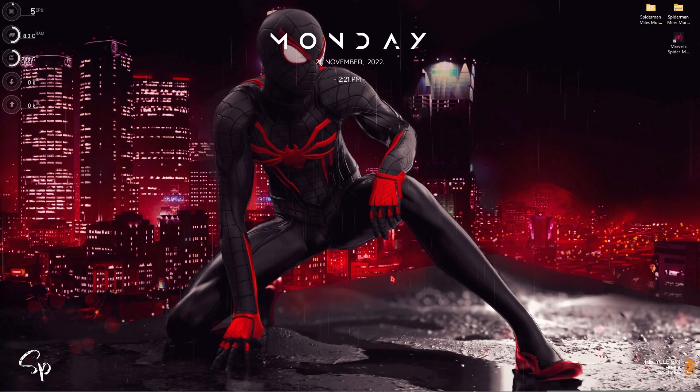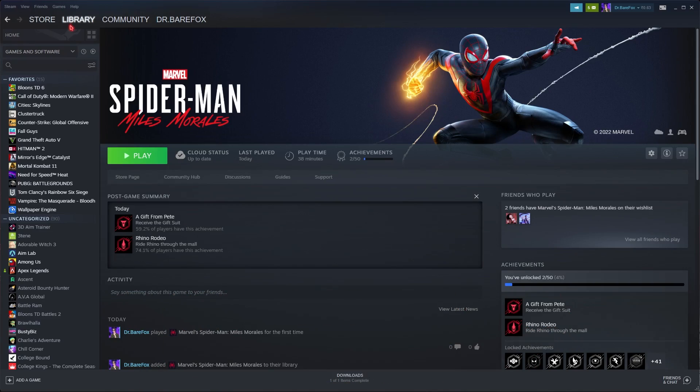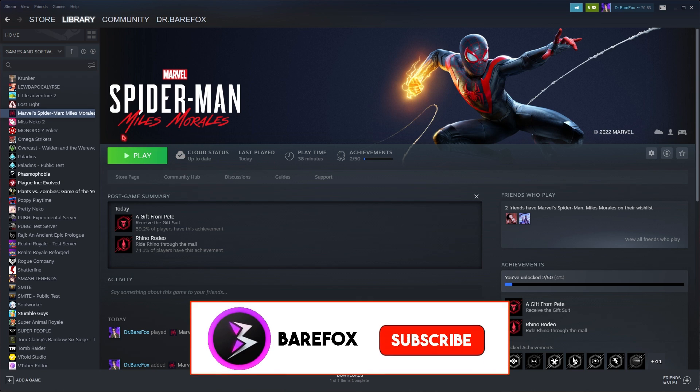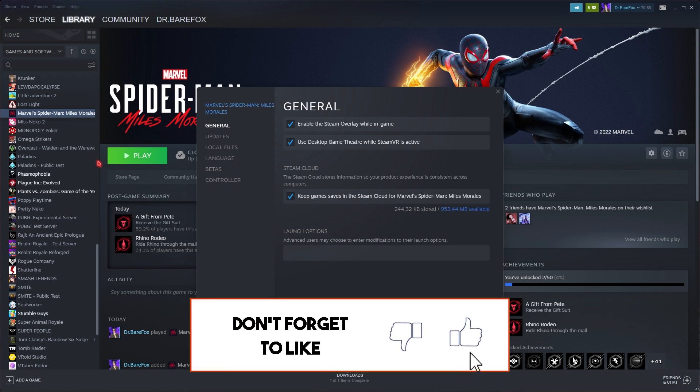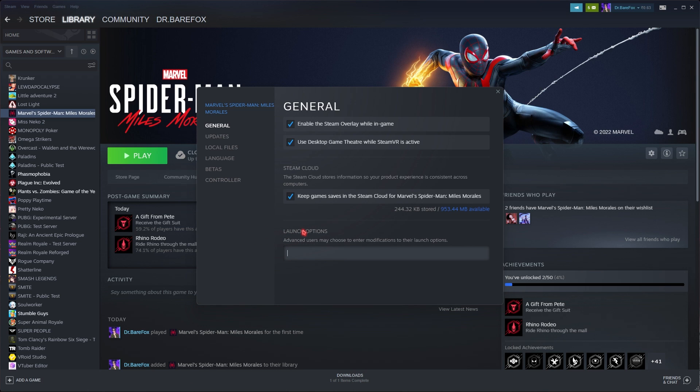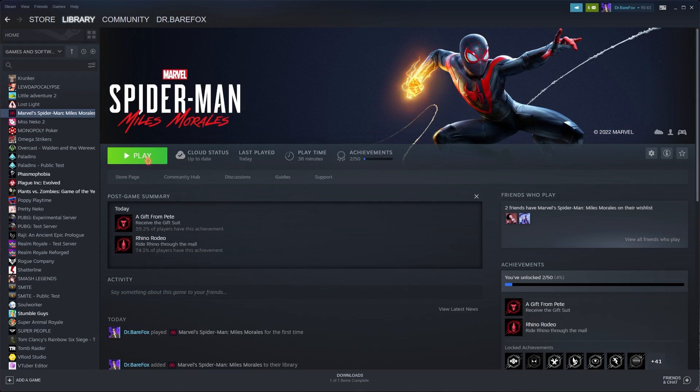Once you're done with the FPS pack, go to Steam or wherever you purchased the game. Go into your library, find Spider-Man Miles Morales, right-click, go to Properties, and in the launch options simply type in -novid and then close it. Now simply click on Play and follow the in-game settings.